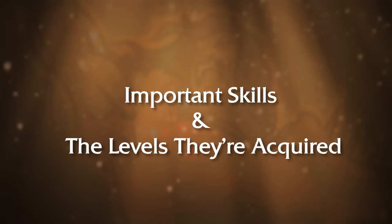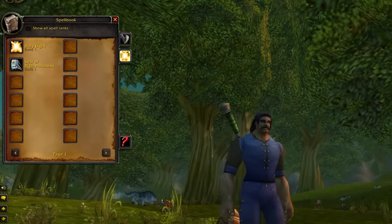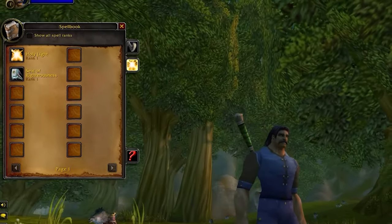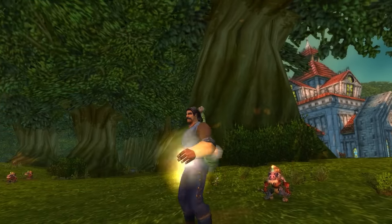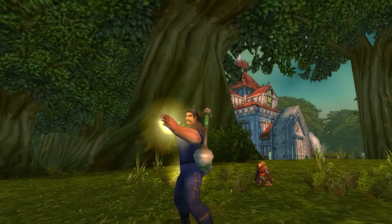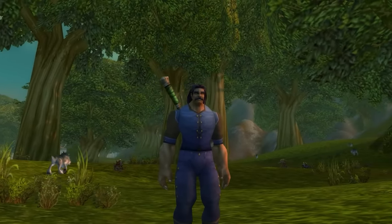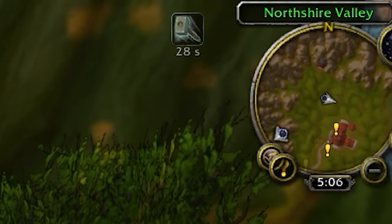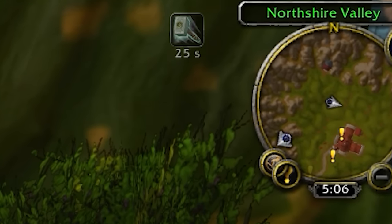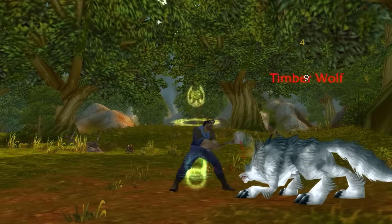First things first, let's talk about important skills and the levels in which you get them. Whenever you're starting on your Paladin, you're going to have two skills primarily: Seal of Righteousness at level 1 and Holy Light at level 1. Holy Light is your big single-target heal that you use to heal yourself up whenever you take damage. And Seal of Righteousness is your main damage seal. It is a 30-second buff that you put on your character that has some sort of effect based on your weapon attacks. In the case of Seal of Righteousness, it is a flat Holy damage add every single time that you attack. So you want to make sure that your Seal of Righteousness is up for every single auto attack that you have.